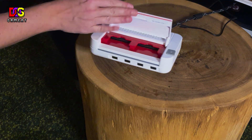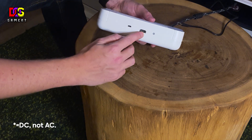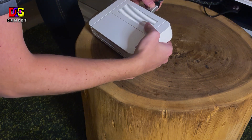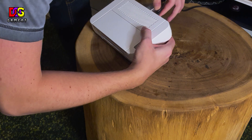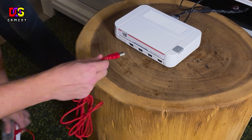Alright, connecting it is really easy. All you need to do is put in the AC, put in the HDMI, and boom you're set to go. And of course don't forget to plug in one of the controllers.